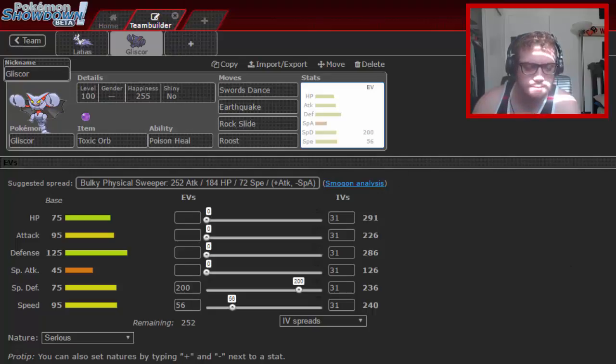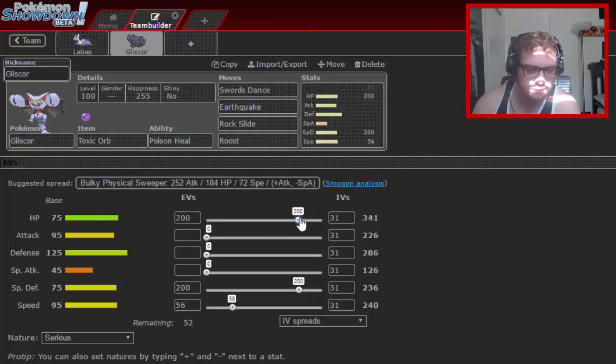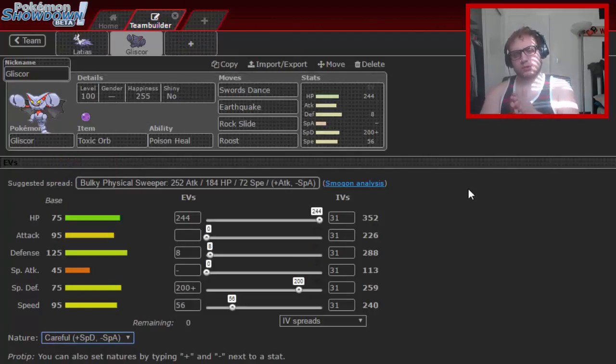The spread is 244 HP and 8 Defense with a Careful nature. The reason is so that Gliscor can take some neutral special hits, like from Gengar or even an HP Ice from Raikou. You can take an HP Ice from Raikou at full HP, though it depends — don't be too confident in that. Do your calcs, because you definitely can't take Ice Beams, but certain HP Ices you can survive.